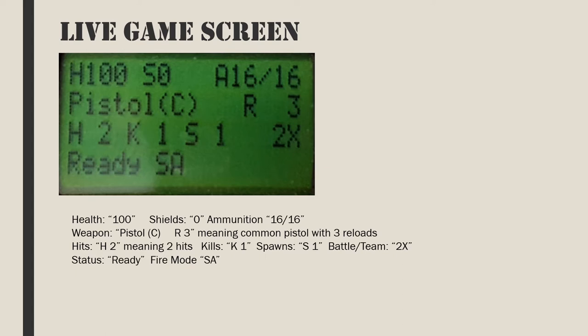Top left has the current health after the letter H. After the letter S is the current shield value. Both health and shield's maximum value is 100. The top right has the ammunition in the current magazine followed by the magazine maximum capacity. The second line has the details of the emulation in the current slot — in this case, the common semi-automatic pistol. The C in brackets means common rarity. The system will then scroll automatically to show how many reloads are left, the type of damage, and the amount — in this example, 3 reloads and 12 points of piercing damage.